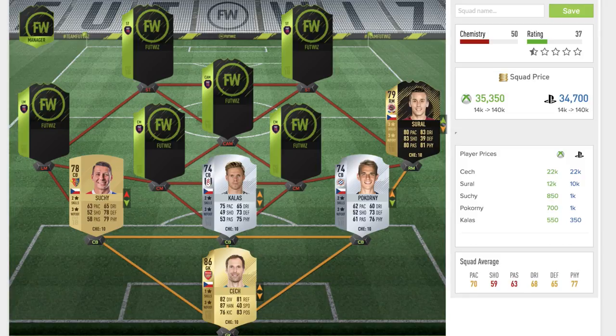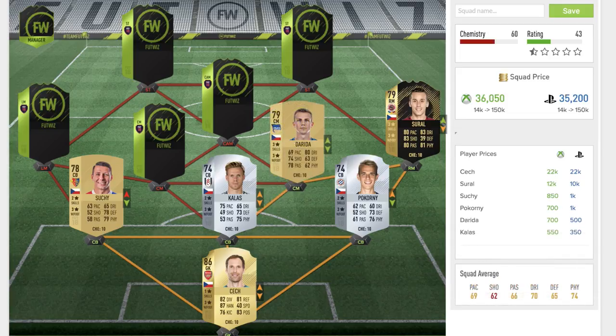Moving up to the right midfielder position, we have Sural — a 79-rated in-form gold card, playing as a right midfielder. He's got three star skill moves, three star weak foot, 80 pace, 83 dribbling, 83 shooting, 80 passing, and 81 physical. His defending is by far his weakest stat, but overall as a right midfielder it's a pretty solid card with every stat in the 80s apart from defending.